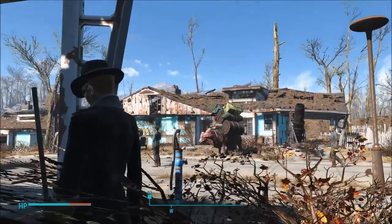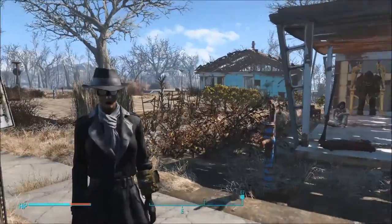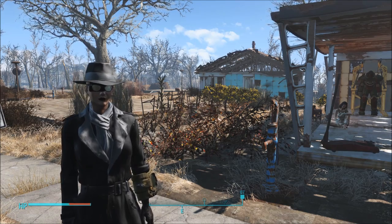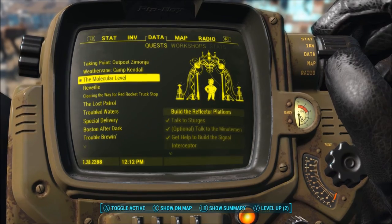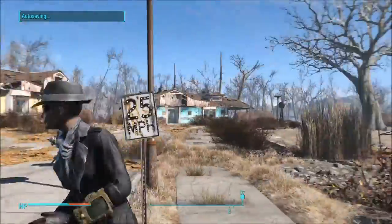Hey party people, this is your friend and confidant, the Chill Gamer, bringing you a quick tutorial on building the transmitter relay reflector platform so that you can actually get to the Institute and save your baby.